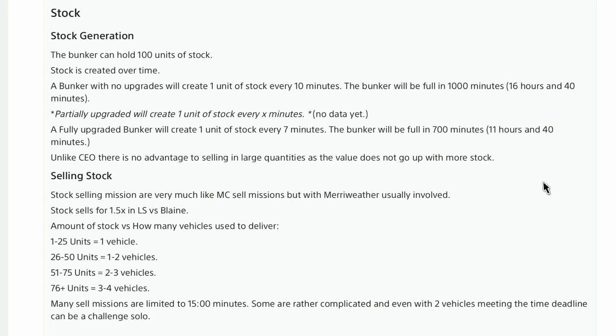Stock generation: the bunker can hold 100 units of stock, which is created over time. A bunker with no upgrades will create one unit of stock every 10 minutes — the bunker will be full in 1,000 minutes or 16 hours and 40 minutes. A fully upgraded bunker will create one unit of stock every 7 minutes — full in 700 minutes or 11 hours and 40 minutes. Unlike the CEO, there is no advantage to selling in large quantities as the value does not go up with more stock.